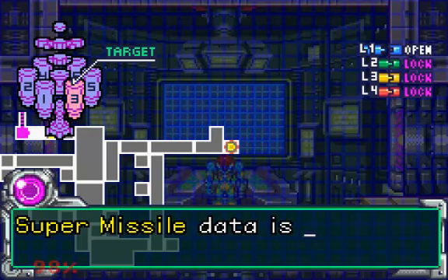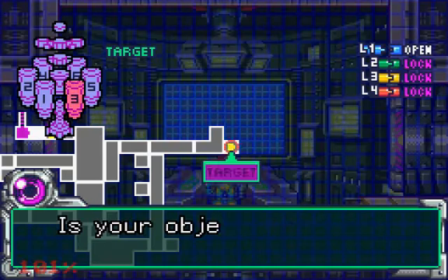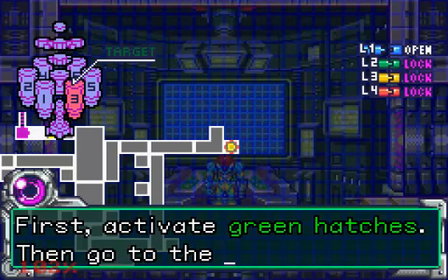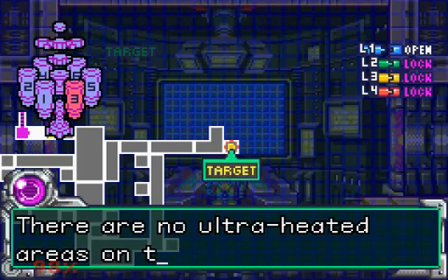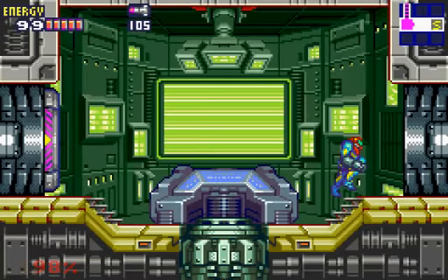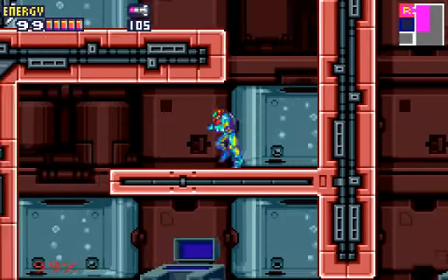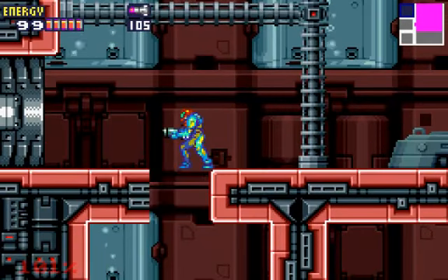Super Missiles data is ready. To summarize: first activate green hatches, then go to the data room. There are no ultra-heated areas on this route, so turn back if you enter one. What I was saying before I was interrupted again by William Shatner - or Captain Kirk if you want to call him that - is that over here in the States we pronounce it 'triple,' and in England they pronounce it 'treble.' We're going to triple the amount.